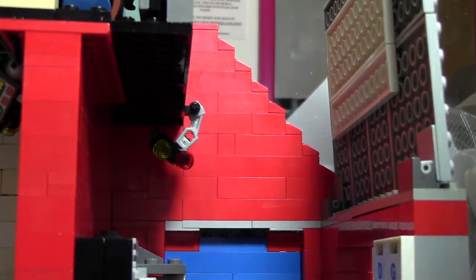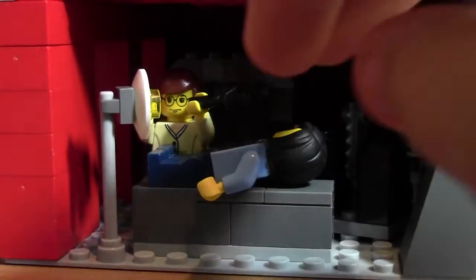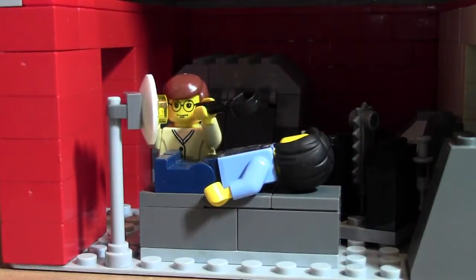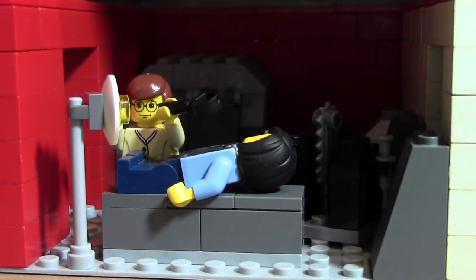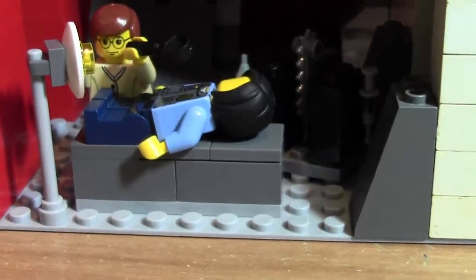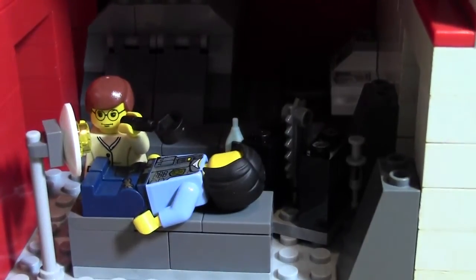Here's the autopsy room. I should mention that this roof does fold up so you can stick your hand right in — I designed this so I could easily change things as I go along. The next floor up, Abby's lab, also slides out so you can have more play features. In the autopsy room we have Caitlin Todd, one of the NCIS agents from seasons one and two, on a metal slab. There's a second metal slab, all of Ducky's tools and equipment, a desk, a body breather, more tools, and a light.